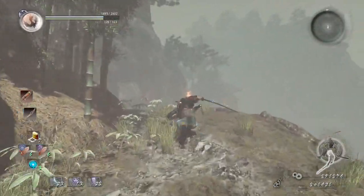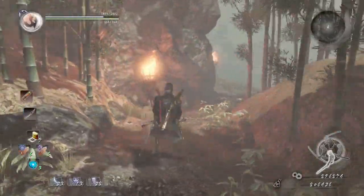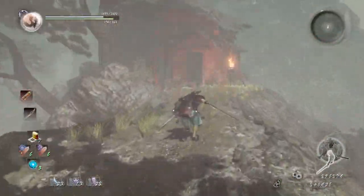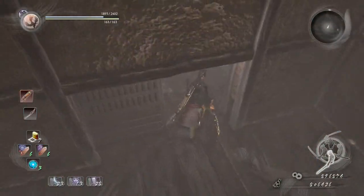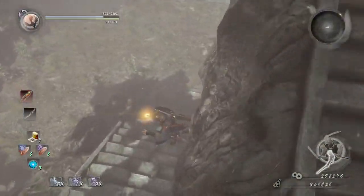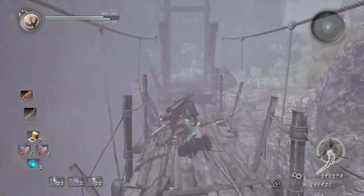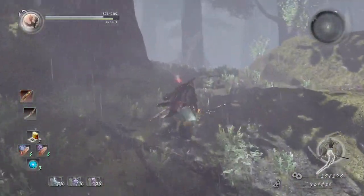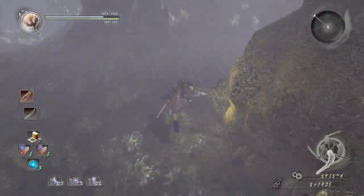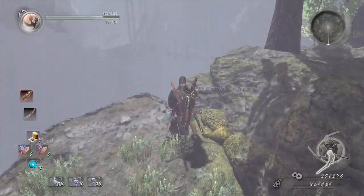Go inside the forest, go to your right, and go inside the house. Jump down and go across the bridge. Note that this was recorded on New Game Plus with enemies defeated to make it easier to find the Kodamas. Jump down here — there are a few enemies, so watch out. Go to the right, all the way down, and in the corner you'll find the next Kodama.